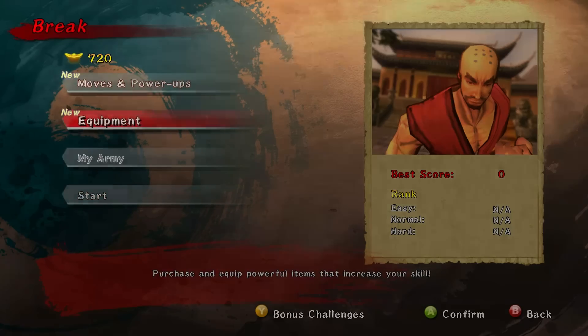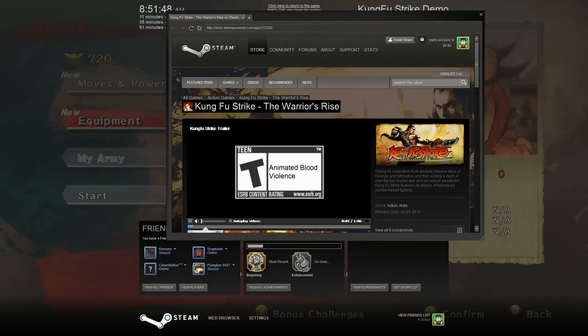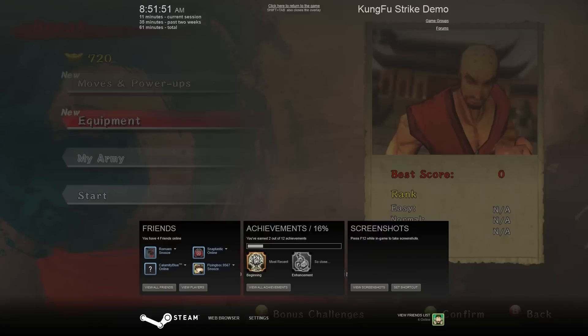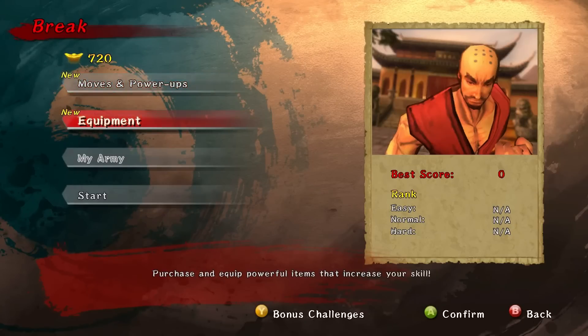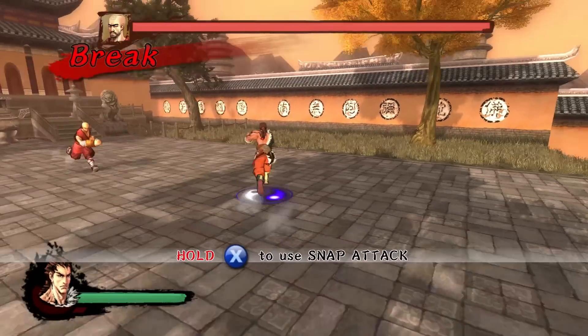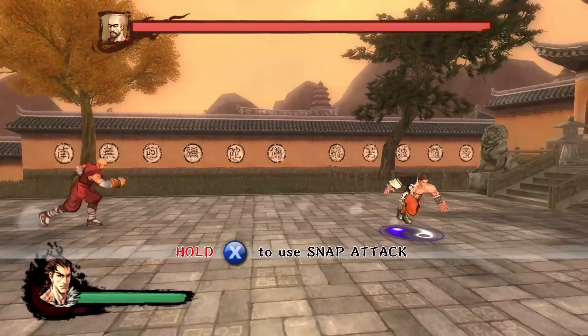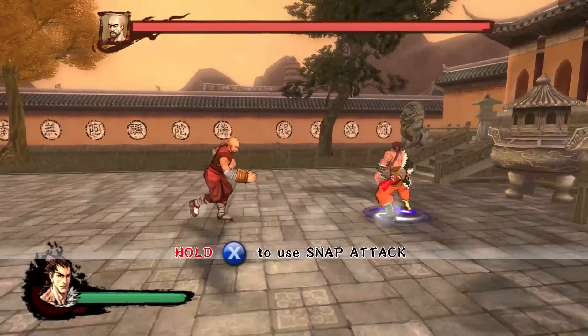Now, there are several things you can do after you beat a level — you gain some currency. With that currency, you can buy additional moves and combos that you can use in future combat. You can also purchase and equip various different types of equipment which give you both active and passive buffs. I can't really show you any examples of that because I do not have the full version of this game, but I do hope to pick it up at some point and I'll be more than happy to revisit this game when I do so.